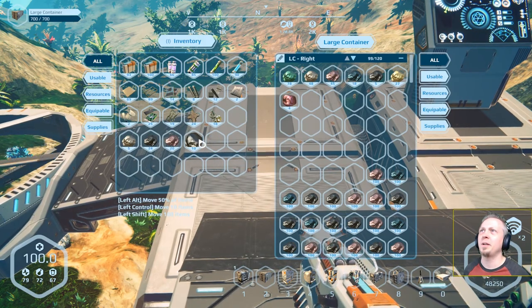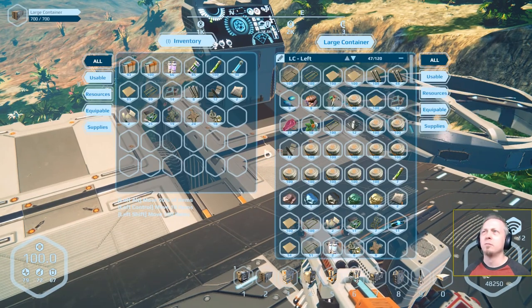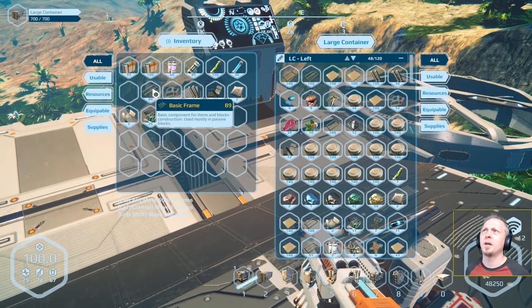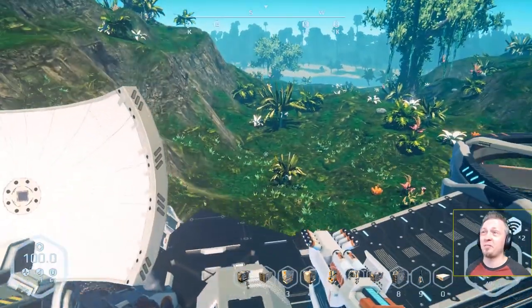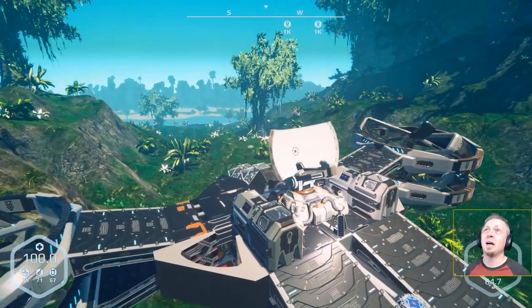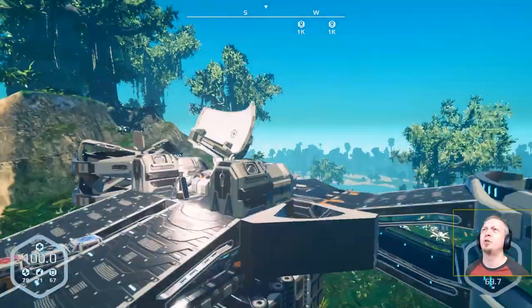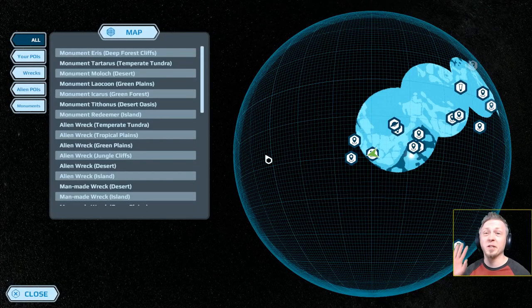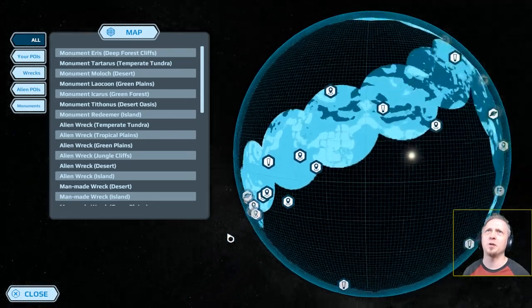I'm gathering a few things as I go, just in case I come across a point where I want to build a base here and need extra supplies. As much as I've brought with me and continue to gather from all these wrecks, I don't want to risk having that problem. You can see we are in the jungle again - I'm in the southern hemisphere now, and there's the equator.